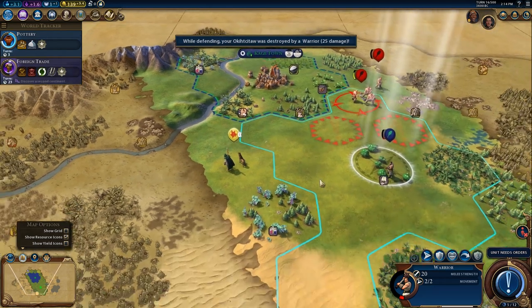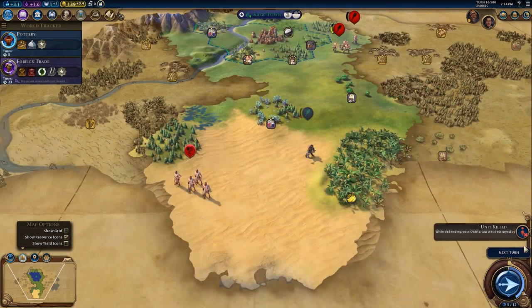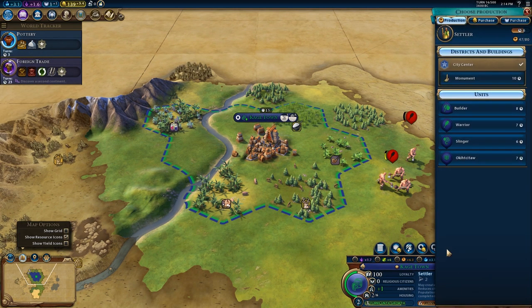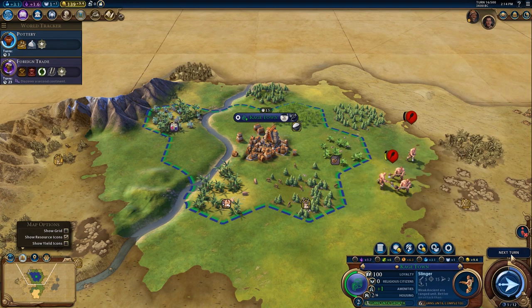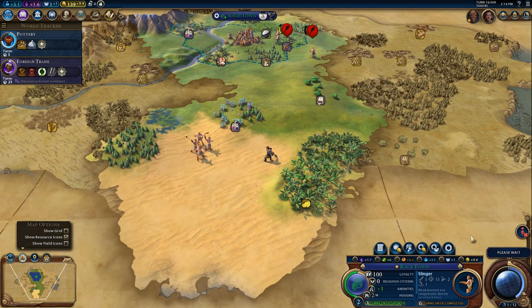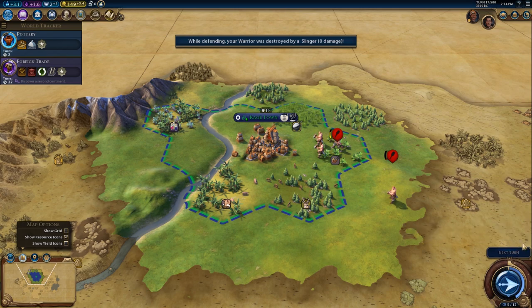If we go here, we will be attacked, so I think we need to run away. Good — slingers! We're going to lose that guy. This is a really, really bad start. We've got no choice. I play this terribly — I'm not used to playing on King difficulty. I did a test on King difficulty and I did fine, but I'm thinking I just got lucky.